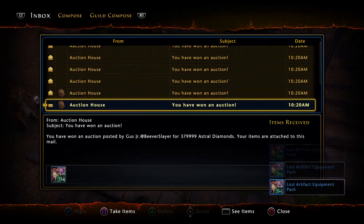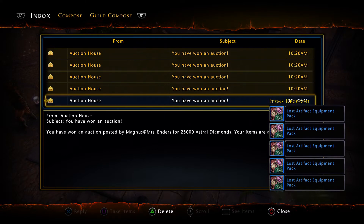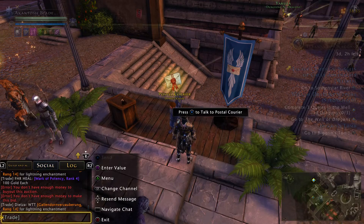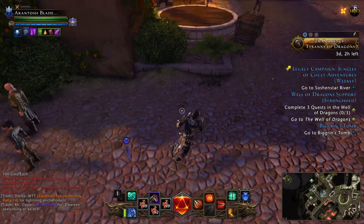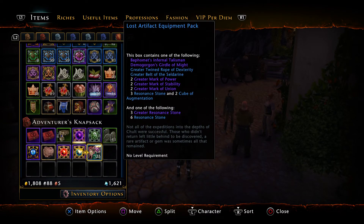Oh, he PM'd me — crud. I'm changing it to keep some privacy at least. My editing software is not up so there's not much I can do, so fingers crossed we get enough Enchanting Stones. An Enchanting Stone right now I think is going for 25k.